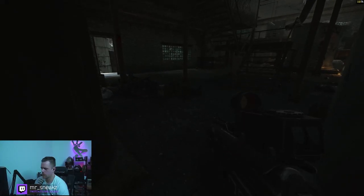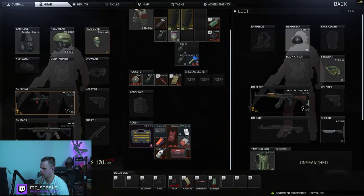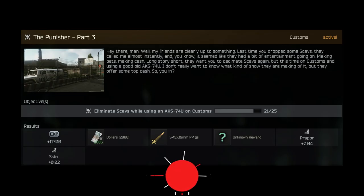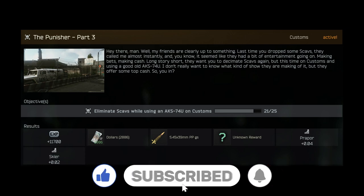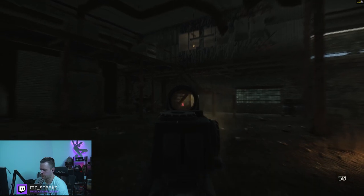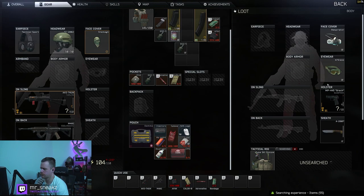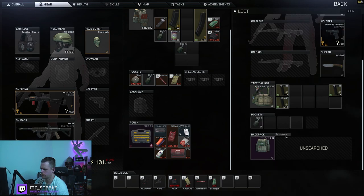Punisher part 3 — kill 25 scavs on customs. This isn't necessarily a guide on completing Punisher part 3, because you have to go into customs with a specific gun and kill 25 scavs. I am going to give you a couple of gun builds; however, this is more of a guide with some tips and tricks on how to complete this task quickly.